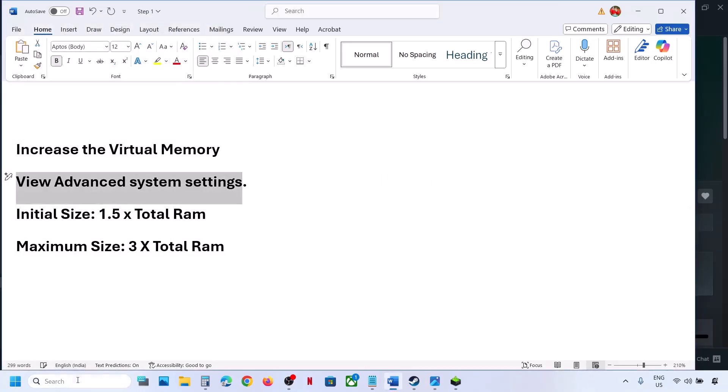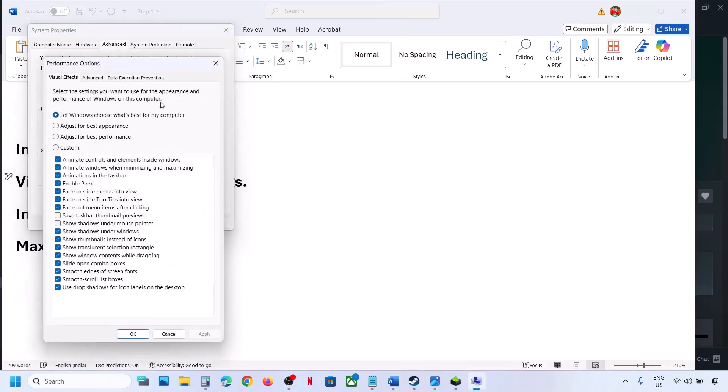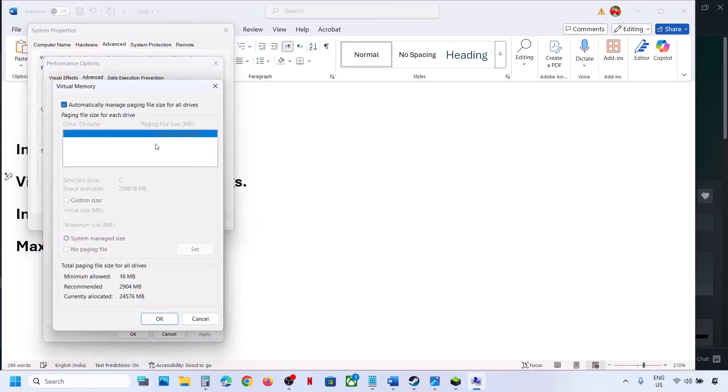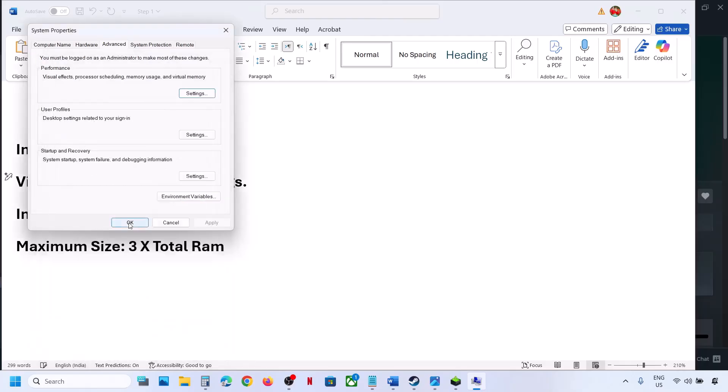Still not working? We will revert to default. Type 'view advanced system settings' once again, go to Settings, Advanced, Change, and put a check back on the automatic box. Hit Apply, click OK, and follow the next step.